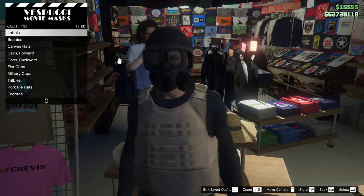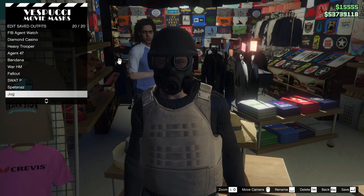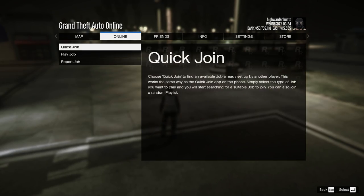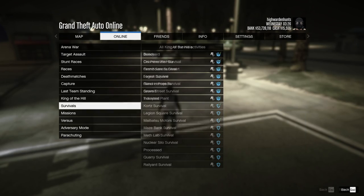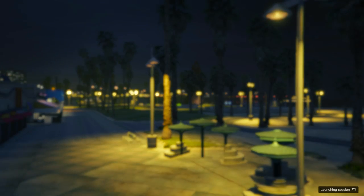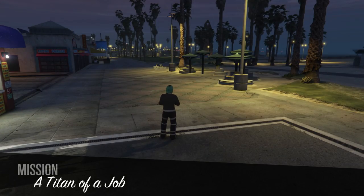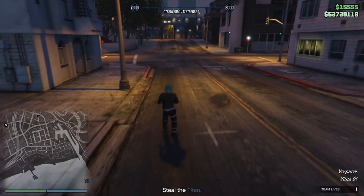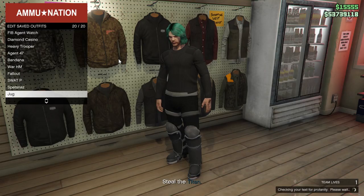Head over to the nearest clothing store or Vespucci mask store and save the outfit. Once the outfit is saved, open up the pause menu and start the Titan of a Job. You can start this job on your own. Once in the job, head over to the nearest ammunition store, save the outfit there, then open up your phone and leave the job.